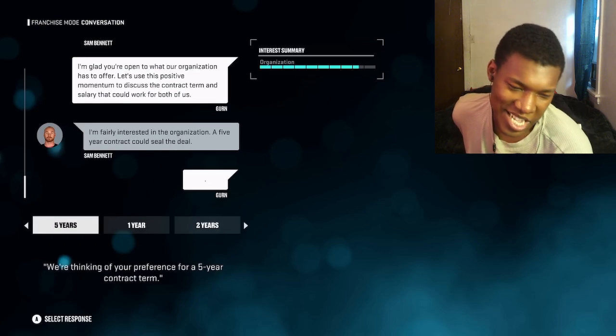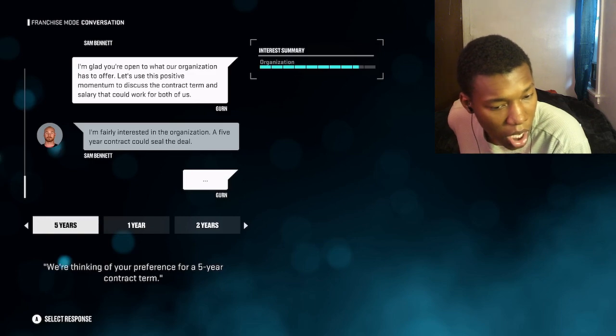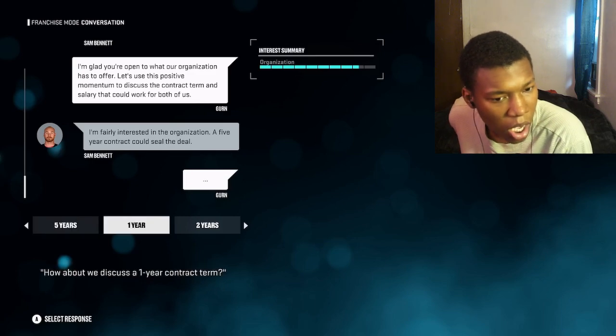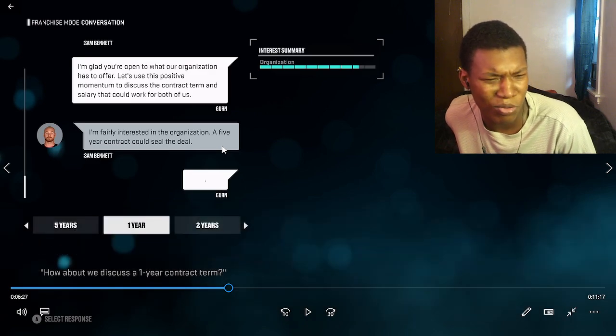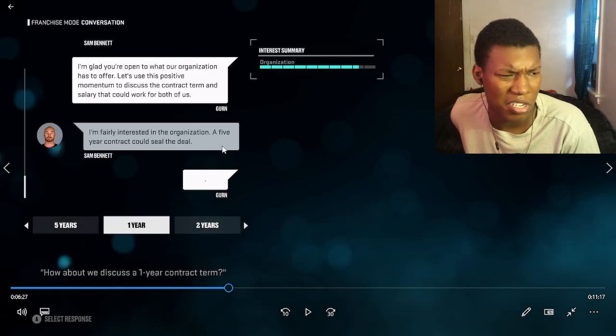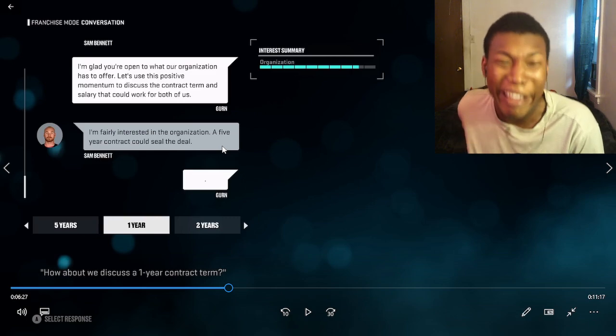Now I can go and offer him a contract. The first offer you see is a five-year contract. You can go through and select different years and they may or may not accept it. A five-year contract? Are you smoking the devil's lettuce? Sidney Crosby isn't even signed for five years.